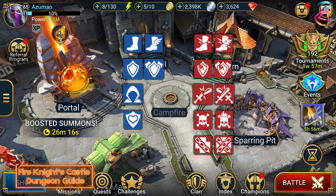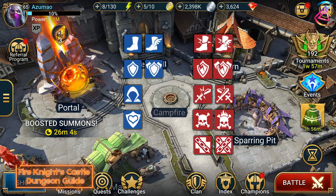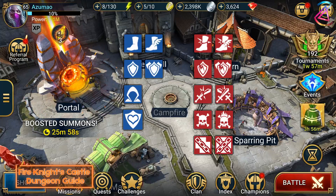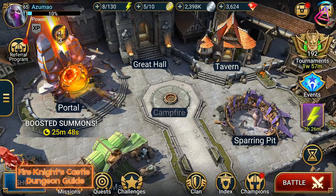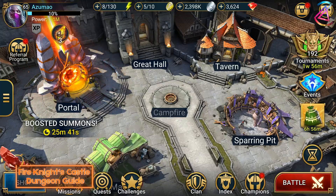Decrease defense will also increase the damage of all your death-based damage dealers. Decrease defense and weaken will significantly increase the damage your party can deal to the boss. Block debuff will ensure your team not getting affected by the speed decrease debuff that Fire Knight applies. Deal reduction will either reduce or completely negate the healing of Fire Knight. Other buffs and debuffs are situational. Check out my video that I made about buffs and debuffs to find out if they are applicable to your team.